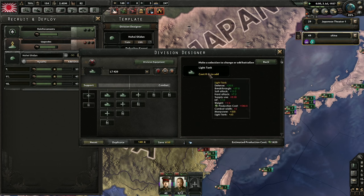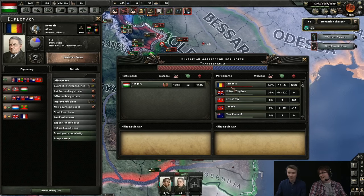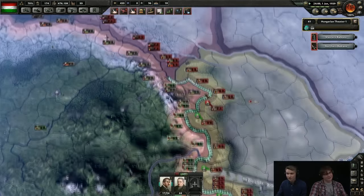Of course, this means you'll need to produce anti-tank equipment for this division, but we'll cover that in a later video. Once you've built your divisions, you'll want to assign them to an army or army group.